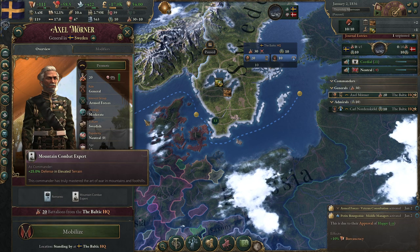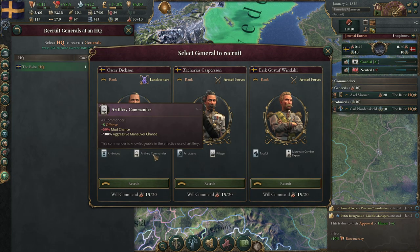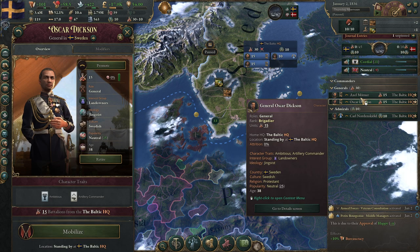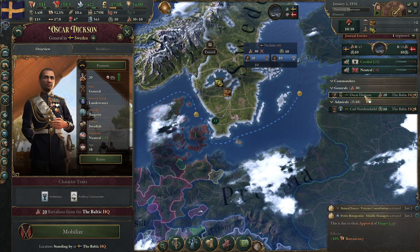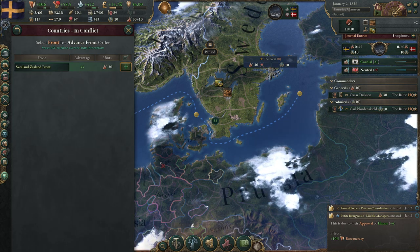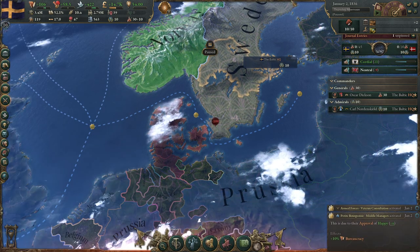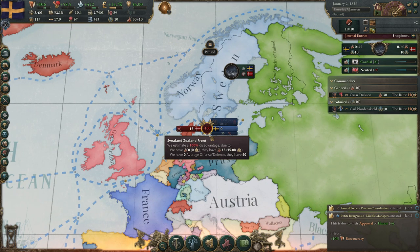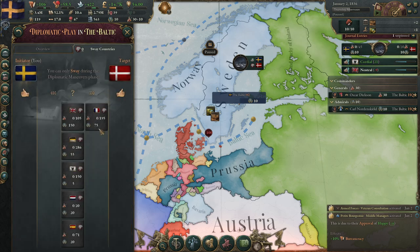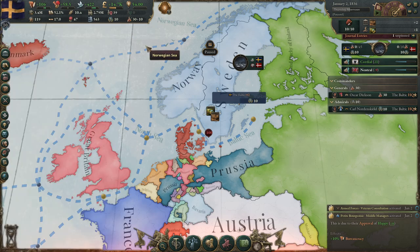Our current general is 'romantic,' which is actually horrible, so we want a better one. I'll take this guy with 10% offense, promote him to level two, and fire the old one. I'll put him on the Danish front and tell my conscripts to rise up. We now have 40 troops to fight, and Norway will also add their troops to this front.